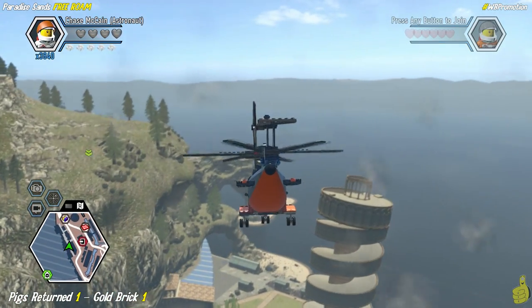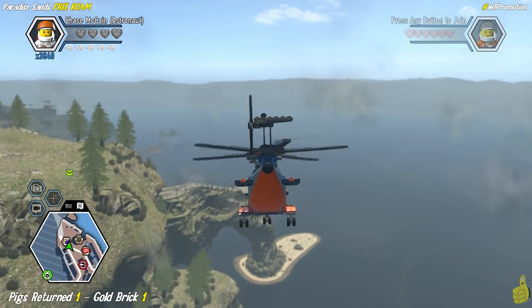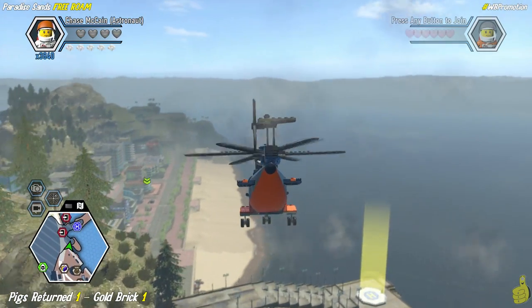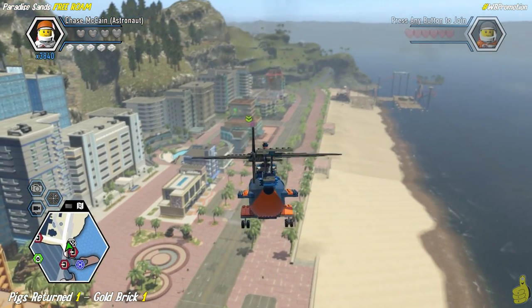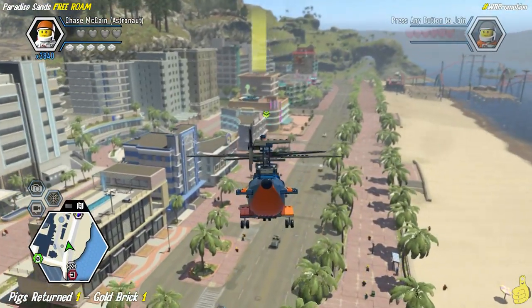We're flying right over the Fresco City area here. There's the Forsalini Tower — isn't that what it's called? Or Fusalini? Something like that. We got a trophy for sliding all the way down it, but we have not completed that area yet. Now there is a helipad right below me, and there's a little apartment complex that we actually had to deal with in the story mode as well. I believe that is the super brick build we've already completed.